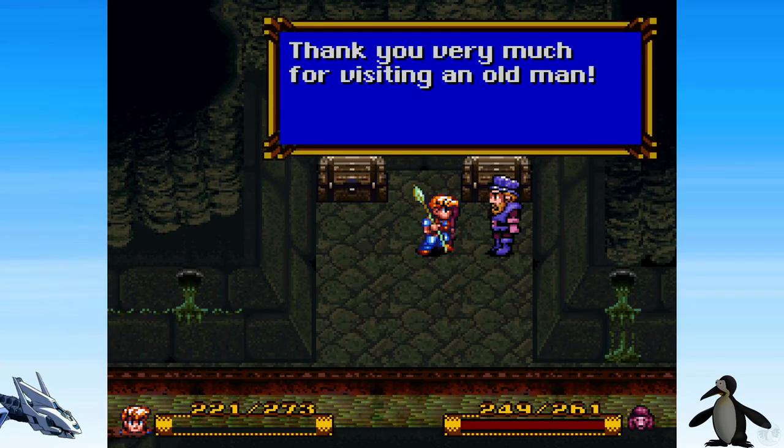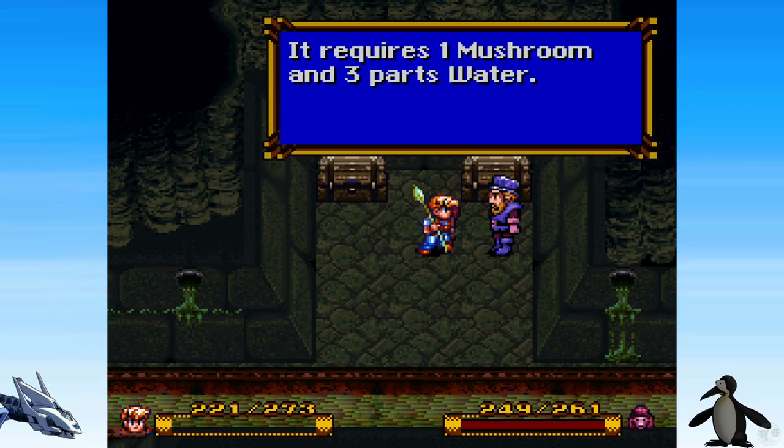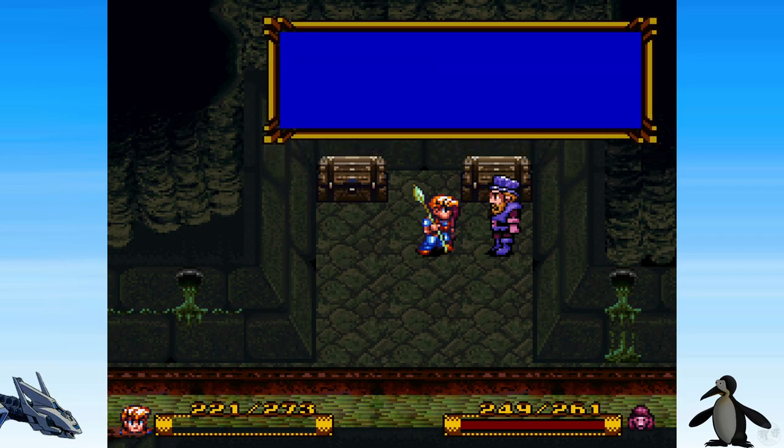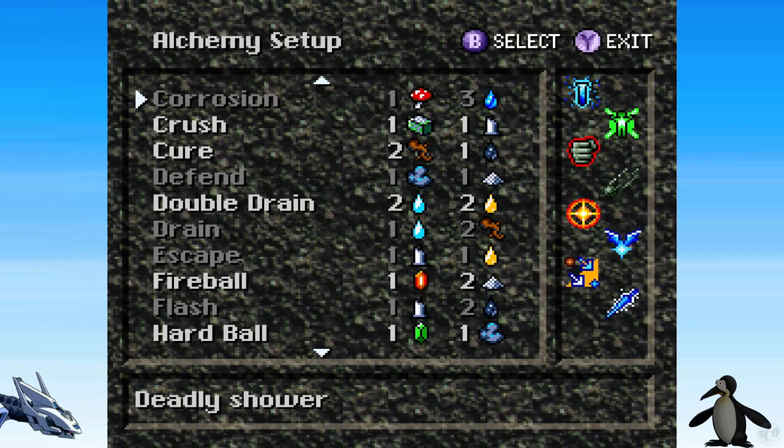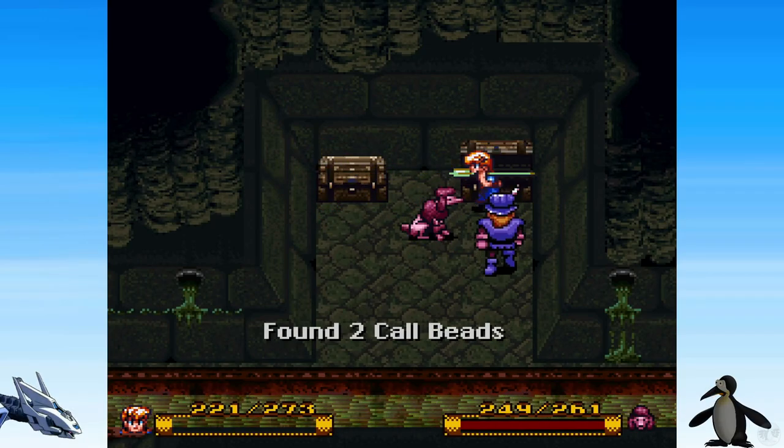Thank you very much for visiting, old man. I can teach you a powerful alchemy formula — requires one mushroom and three parts water. Hey look, you can use your mushroom stamp. Yeah, but it requires water. On the flip side, you can't directly target anything — it targets all, every time. I'm not impressed. How many call beads do you have? Twenty? I thought you could carry more than nine.